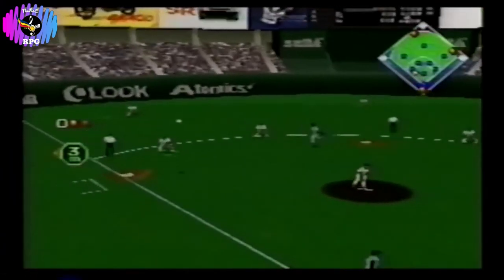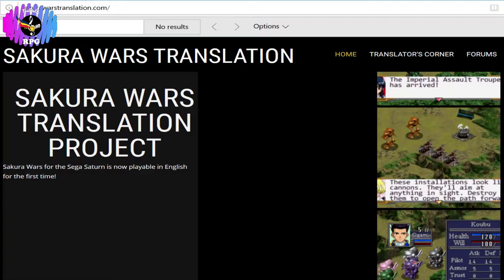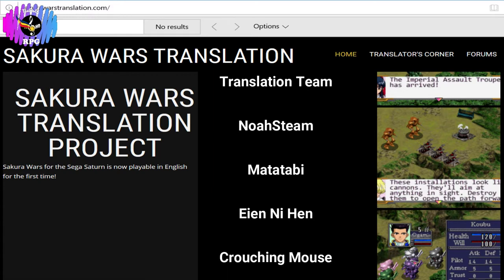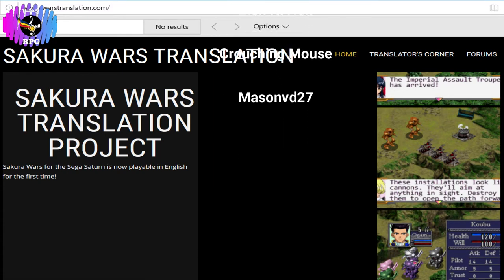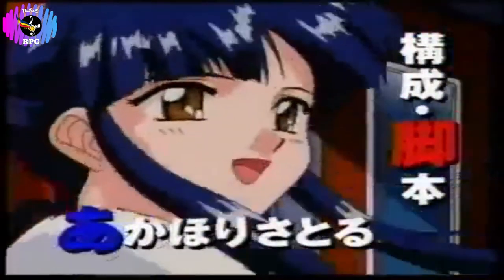Jumping over two decades later, a group of fans spearheaded a fan translation project of the first game. Noah's team, Matatabi, A&E Hen, Crouching Mouse, Mason VD27, to name a few, were able to release a working English translation patch in mid-December 2019. Now, Japanese Sega Saturn console owners can enjoy Sakura Wars with its working patch.